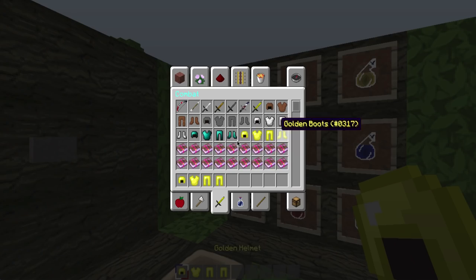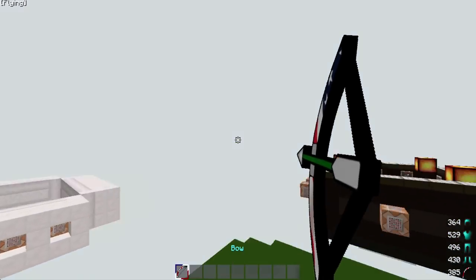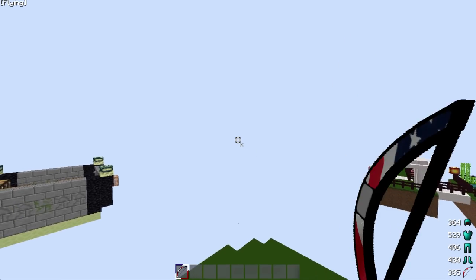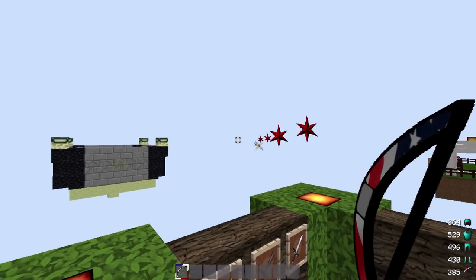And then we have the gold armor — nobody really cares about it, it's bad quality as well, I'm not too sure why. Here's the bow, looks pretty nice. You have that little thing right there that tells you — it goes green, then lighter red, then dark red, so that's how you tell how powerful the bow is.